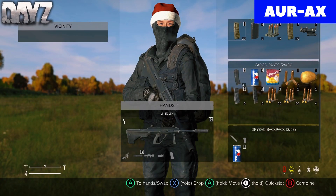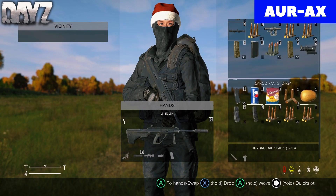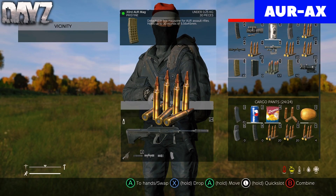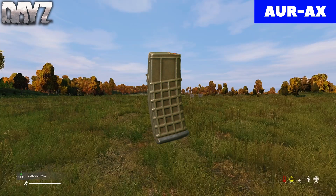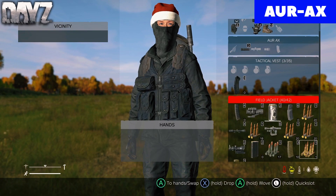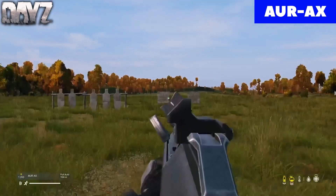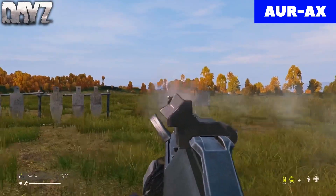The very last gun is going to be the AURAX. This gun can take a ghillie wrap, a suppressor, sights, and a flashlight. It takes 5.56x45. There is a 30 round mag for this gun, but you can also use M4 mags, which is honestly pretty useful. You can also put multiple different sights on this gun. It only spawns at helicopter crashes, and it might spawn at toxic zones too. This gun also doesn't have much recoil, and I really like the iron sight on it too.